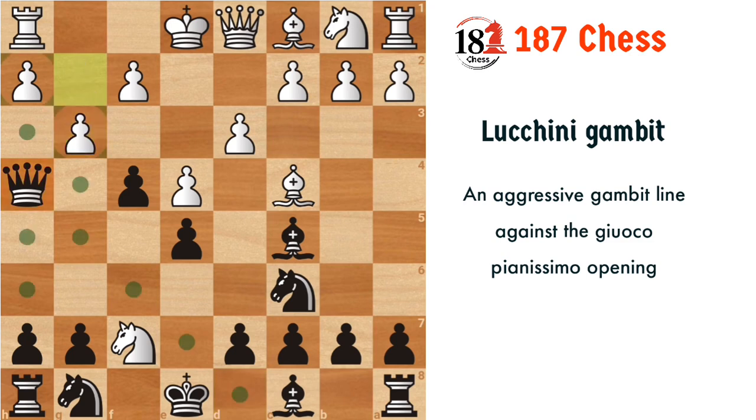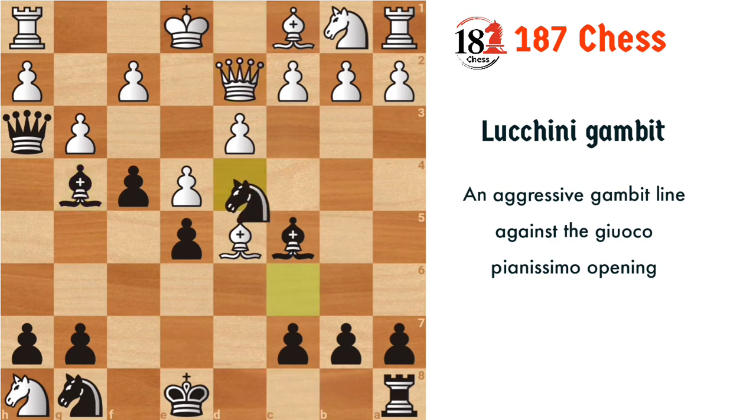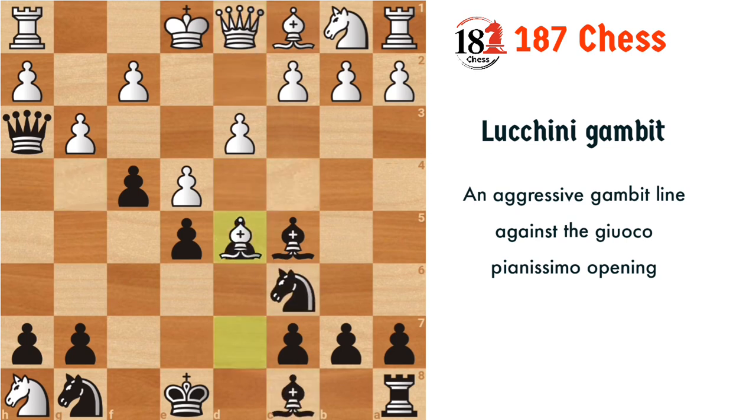Now let's see the g3 variation. If white plays g3, what we are going to do is play queen h3. White played g3 intending to counter-attack our queen and then capture the rook — very good for white that he has captured the rook, but from now on we are going to be in the driving seat. Here again we play the most common move in this opening: d5, attacking the bishop. If the bishop captures, then after bishop g4 and queen d2, knight d4 comes again and again.